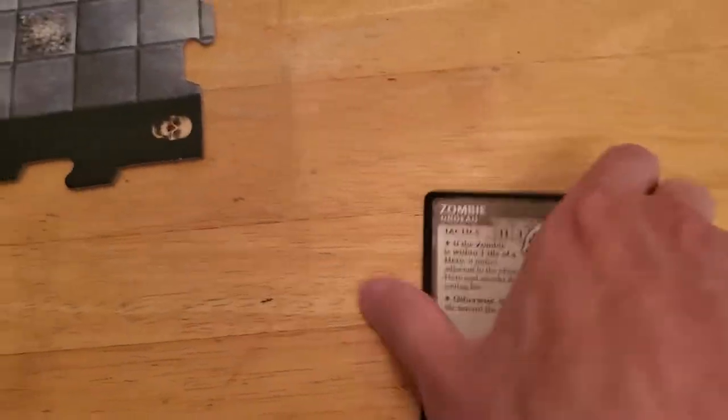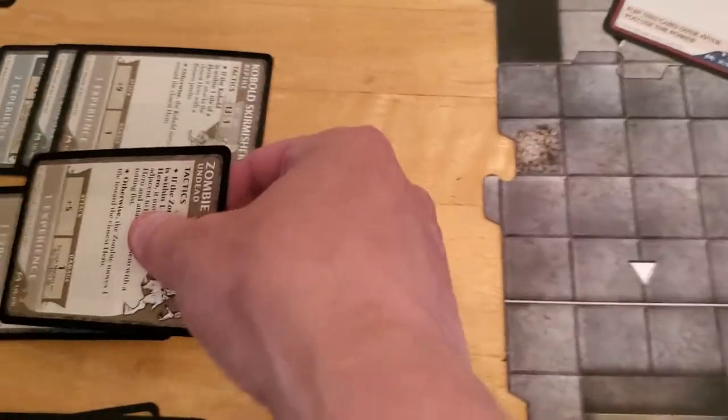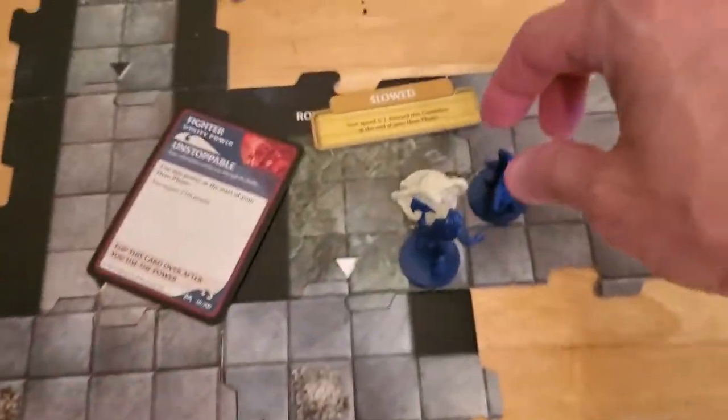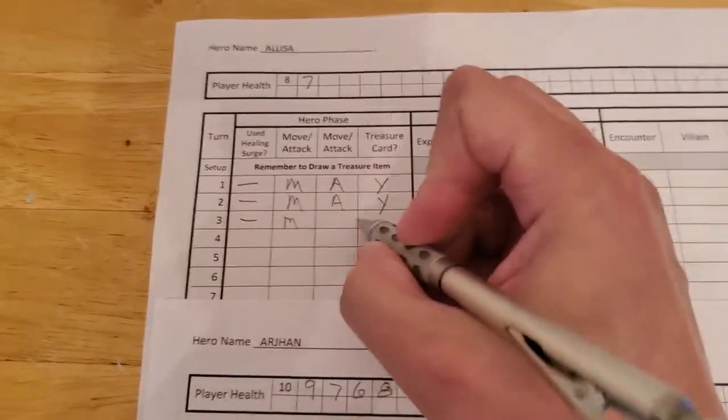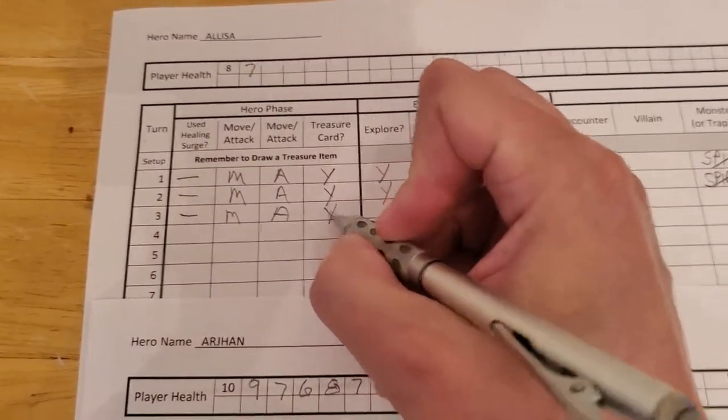And she's just going to ping that zombie. Just knock it out. So that takes out the zombie. So Alyssa didn't use a surge. She moved, she attacked, she killed. So she does get a treasure.